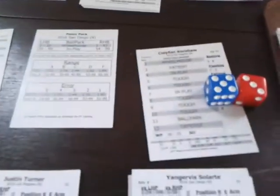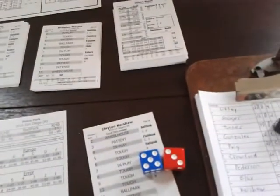Bottom of the second: Alexei Ramirez steps in against Kershaw. Result is an eight — tough. Rolling 93 — a fly to left. One away. Solarte up — eight is tough again. Rolling a four — those low numbers on tough are automatic strikeouts. Solarte down on strikes. Melvin Upton steps in — eight again, tough. Rolling a tough 54 against a lefty — 1 to 73 is a strikeout. Upton out of there. After two complete: Dodgers 2, Padres 0.